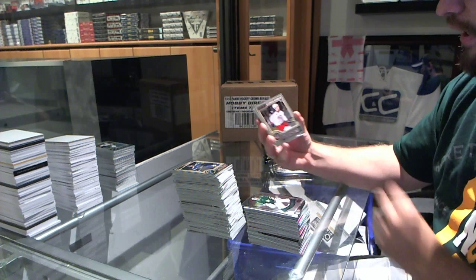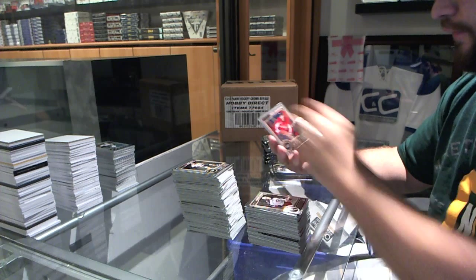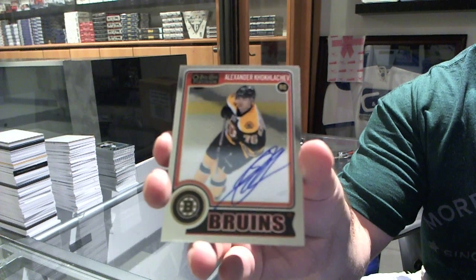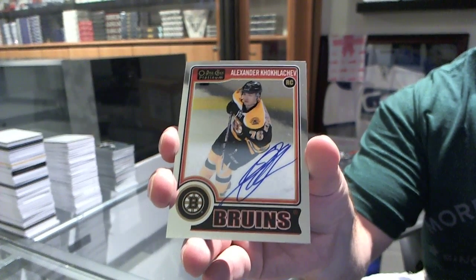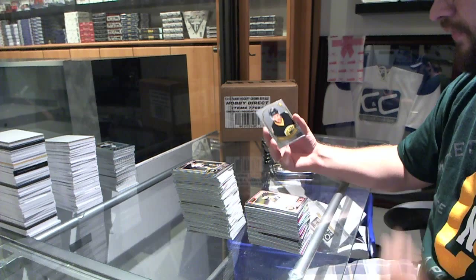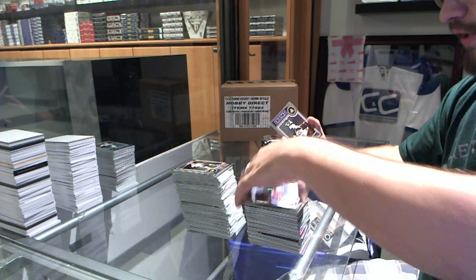Alexander Wenberg rookie for the Columbus Blue Jackets. Burakovsky rookie for the Washington Capitals. Another Boston Bruins rookie auto of Alexander Kokhlechev — if you don't want one, you get two. We've got a retro rookie of Seth Griffith for the Boston Bruins. And a refractor of Ryan Nugent-Hopkins for the Edmonton Oilers.